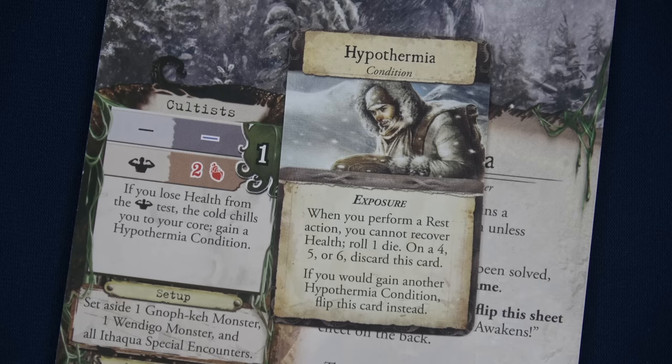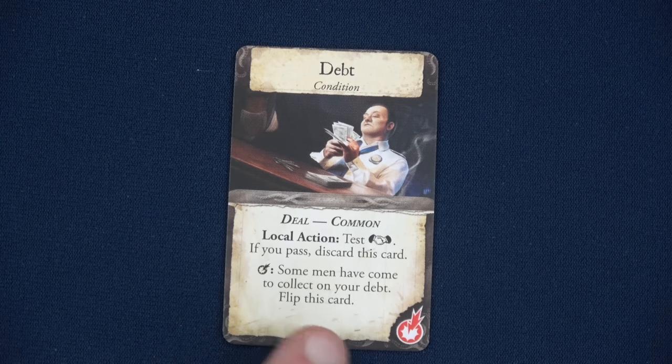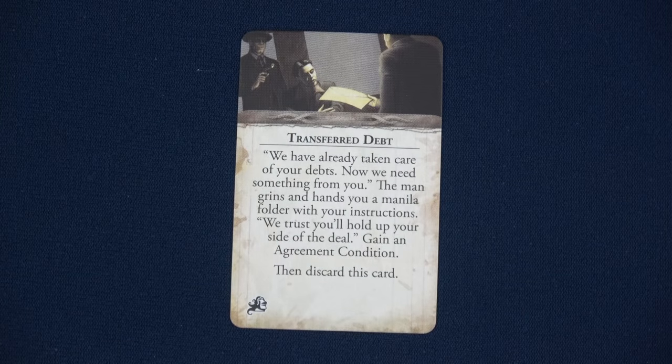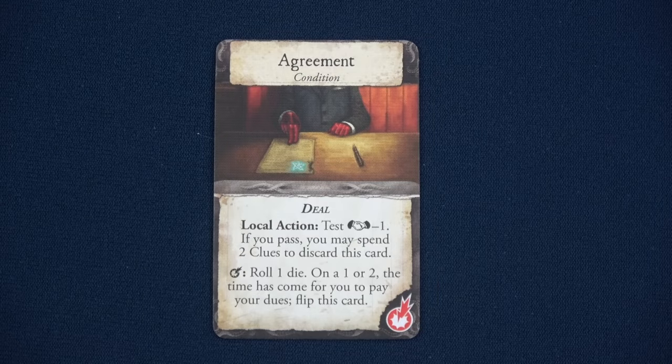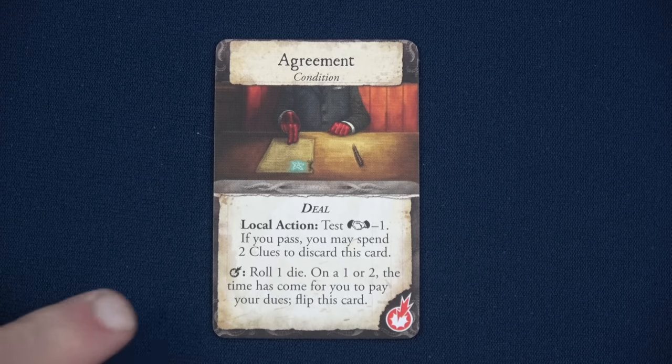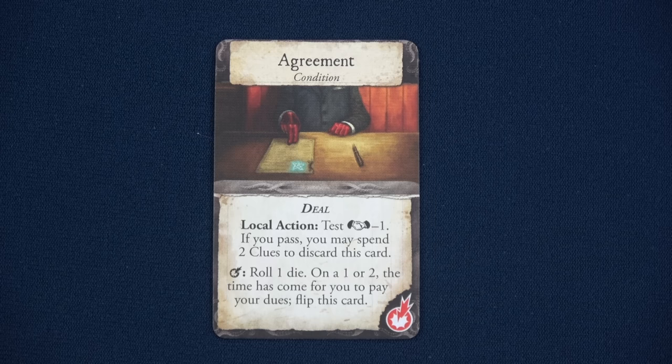Agnes's hypothermia card states: when you perform a rest action, you cannot recover health; roll one die — on a four, five, or six, discard this card. If you gain another hypothermia condition, flip this card. Lily unfortunately has the debt reckoning — some men have come to collect on your debt. Flipping the debt card: they've taken care of your debts and now need something from you. Gain an agreement condition, then discard this card. Here's the agreement: a local action to test influence minus one — if you pass, spend two clues to discard it. Every reckoning, roll one die — on a one or two, flip this card.